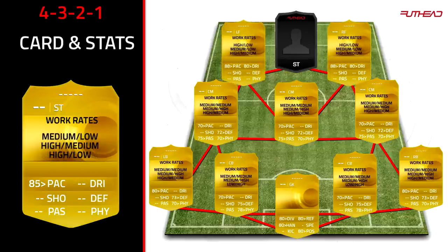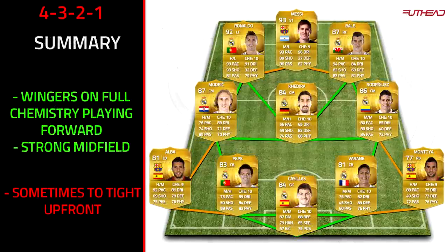For the striker in the 4-3-2-1, a complete forward is the best option — someone like Suarez. If you're playing Ronaldo and Bale as the forwards, then Messi up front is absolutely fine despite being small, as he's one of the best players in Ultimate Team this year. As a summary: the big plus is wingers on full chemistry, allowing Ronaldo practically up front without losing chemistry. There's a strong three-man midfield covering every role. The main weakness is it can be too tight up front if you're using lower-rated players with poor in-game positioning stats.